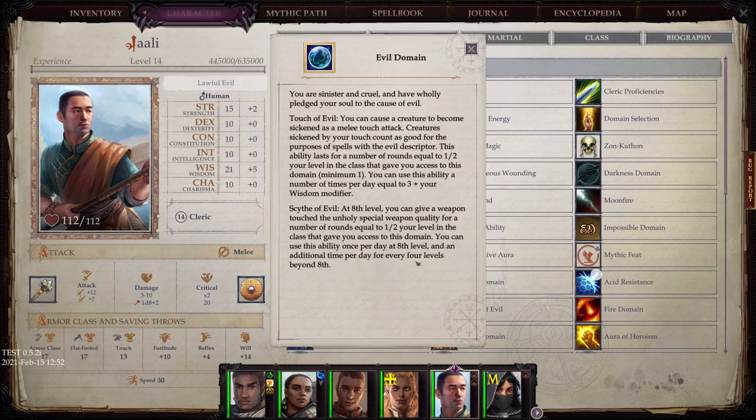Evil Domain: You are sinister and cruel and have wholly plunged your soul to the cause of evil. Touch of Evil: you can cause a creature to become sickened as a melee touch attack; creatures sickened by your touch count as good for the purposes of spells with the evil descriptor. Scythe of Evil: at 8th level, you can give a weapon you touch the unholy special weapon quality for a number of rounds equal to half your level in the class.